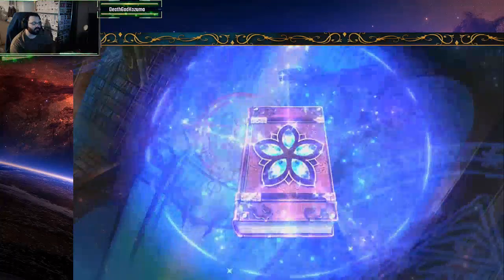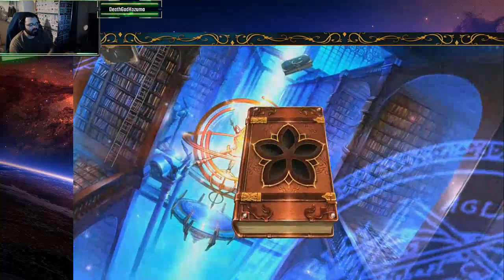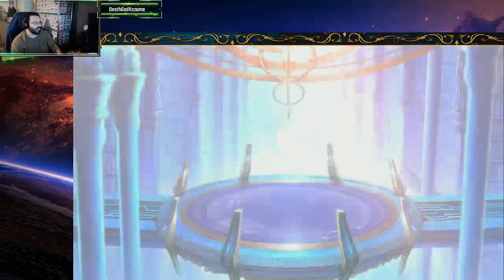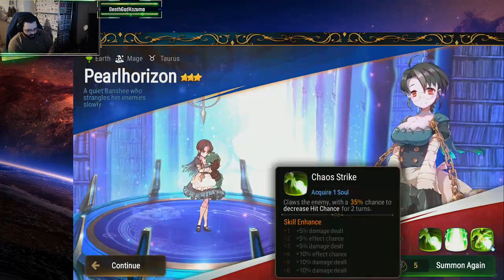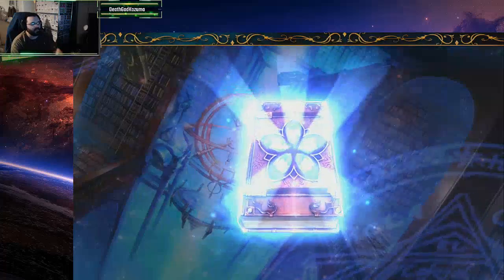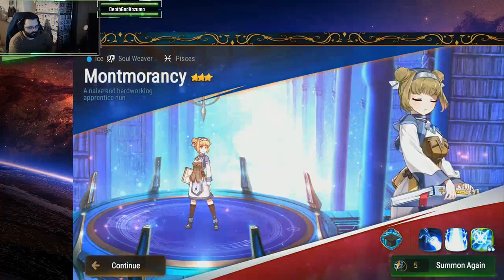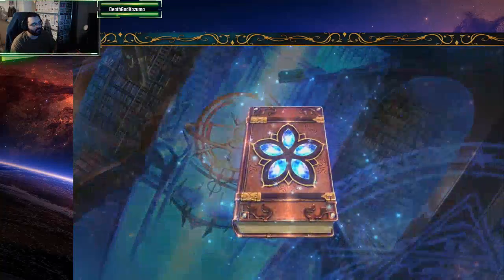We have 10 summons left. Come on. Who is this? I've never tried her yet, so I'm gonna have to see how that is. One after another, but come on — at least let me get some 4-stars. Pearl Horizons. She looks like — I don't even know her name. Carmy, Cammy, something. Give me a 4-star at least. I do like that all of these are pretty much repeats now. Come on!